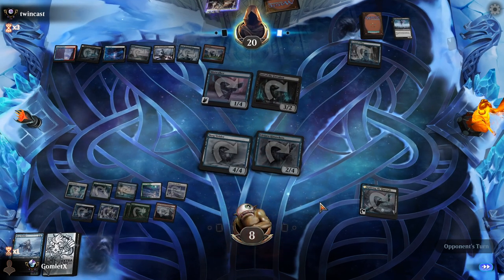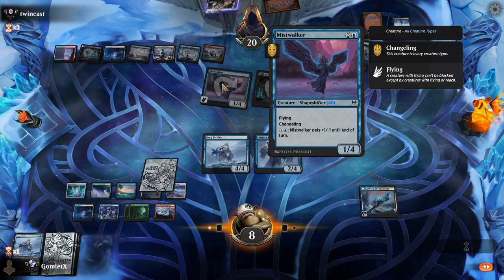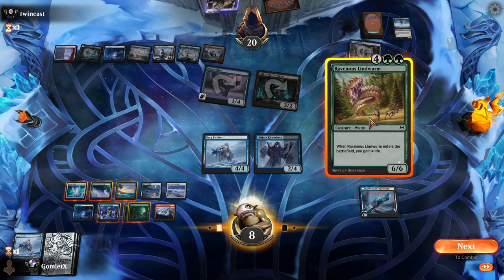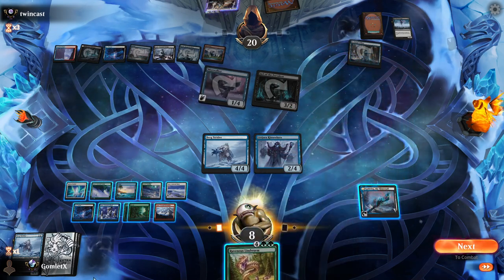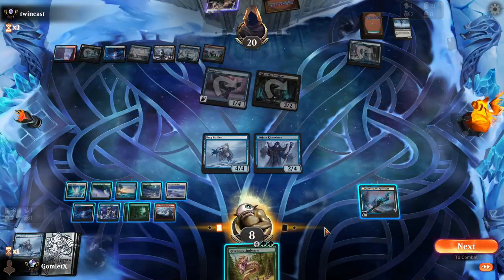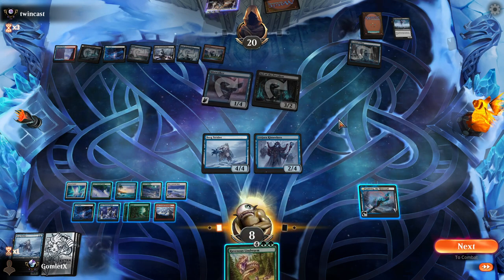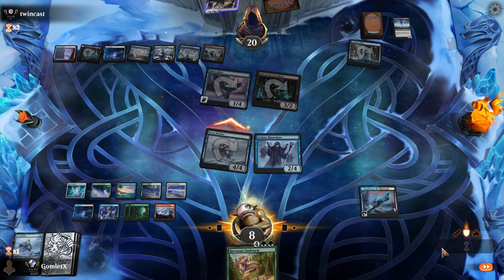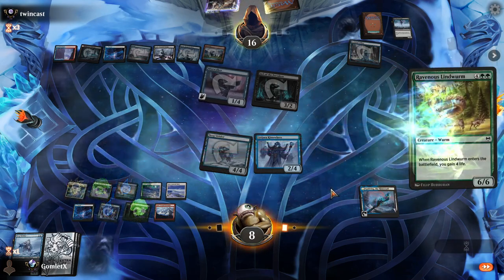Ravenous Lindworm does quite a lot of work here. We can play a Lindworm and play Svella, and then since we're gaining life we can just take that hit from Mistwalker, and then we have a Svella ready. Yeah, that seems pretty good. Is that better than just grabbing a Bergstrider right now? Probably, because it also gives us a blocker for Narfi, so we can just attack with Bergstrider. Yeah, and that's holding up all the mana we need.